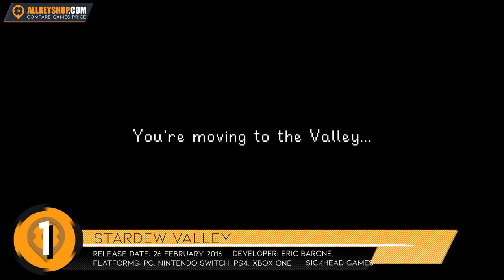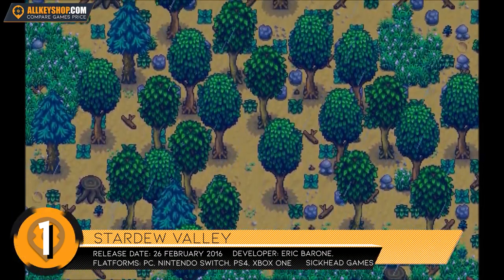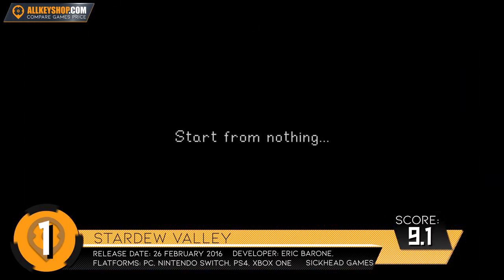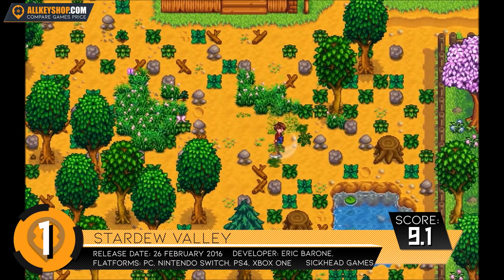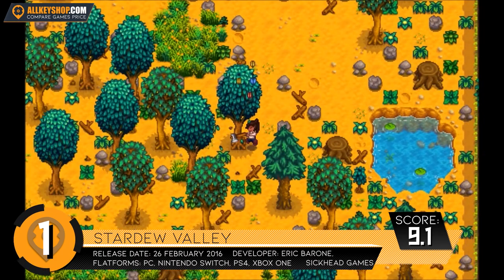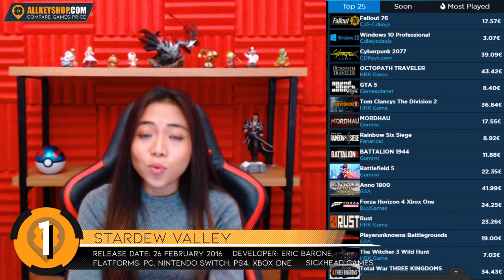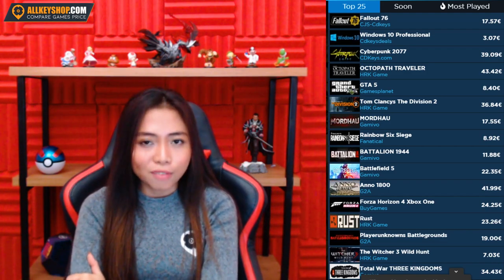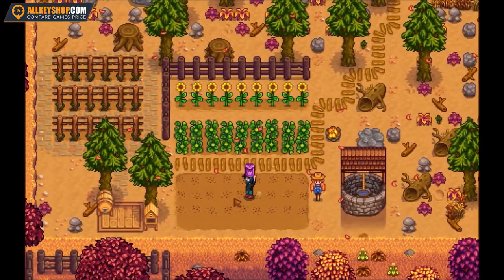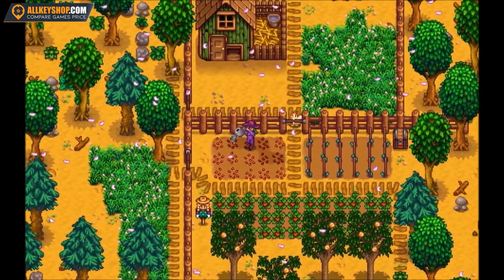Stardew Valley is one of the top role-playing games on PC as well as the number one pixel graphics game in the world by a large chunk of gaming community standards. This is a farming simulation game published and developed by Concerned Ape. What is particularly impressive about Stardew Valley is that it is a one-man labor of love that has bested games of several respected development teams.